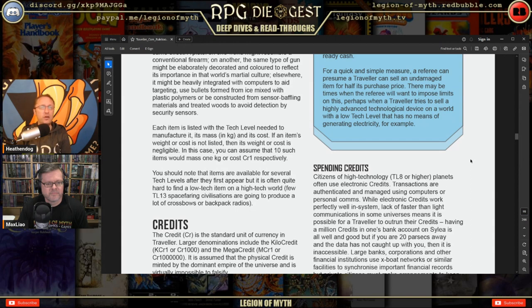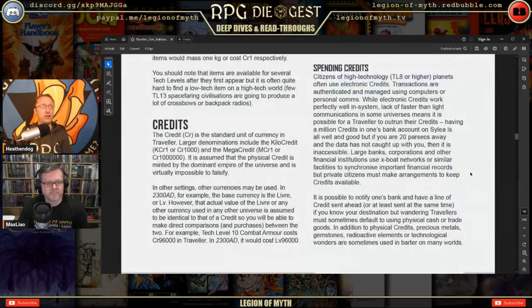Credits are the standard currency in Traveler. Larger denominations include the kiloCred and the MegaCredit. The physical credit is minted by the dominant empire and is virtually impossible to falsify — a good way of not having to deal with exchange rates. I like that simplicity. In other settings, other currencies may be used; in 2300 AD the base currency is the livre, but its actual value is identical to a credit.